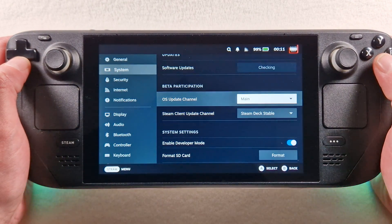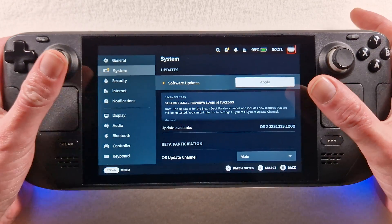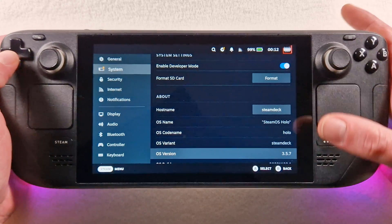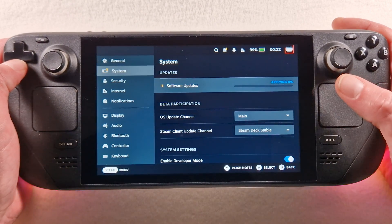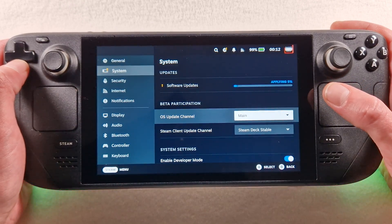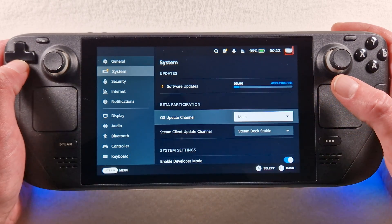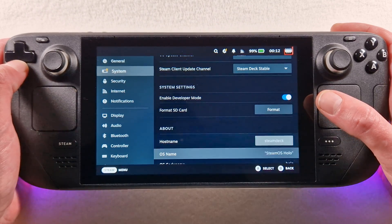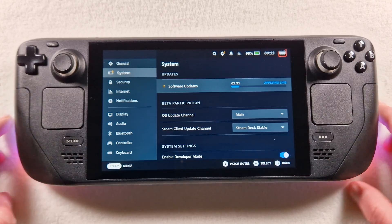Now we have settings and on the OS Update Channel we set it to 'main'. The main channel is for the Steam Deck. We have now 3.5.7, which is an old version.